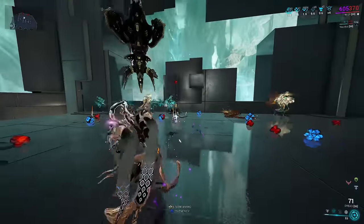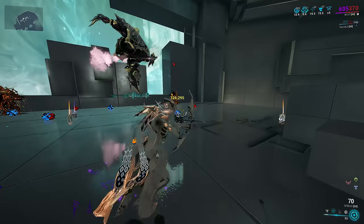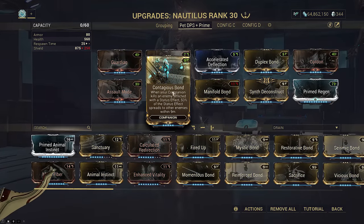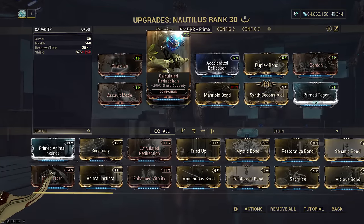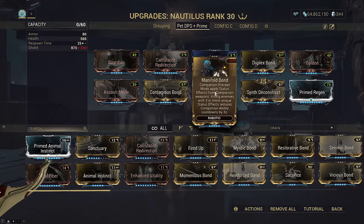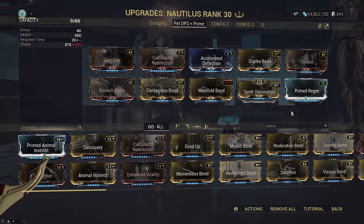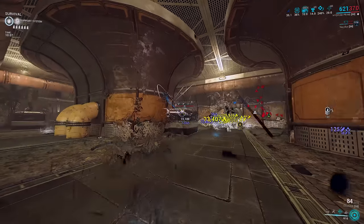Duplex Bond spawns up to three copies of your companion lasting 30 seconds each. They're invulnerable, do not follow you, and independently aggro enemies. They're also considered completely unmodded on the companion, but carry over the fully modded companion weapon. This means they cannot activate any precepts or mods such as Synth Deconstruct, though clone kills do have a 50% chance to drop orbs. Do keep in mind that heat procs carried over from Contagious Bond do not carry the original damage and scaling of your first target — Contagious Bond is only useful for spreading viral procs preemptively for free. Accelerated Deflection and Calculated Redirection are for better shieldgate. Remember to bring Assault Mode so your main companion attacks, and Manifold is here to refresh Guardian shieldgate and Synth Deconstruct for more orbs.